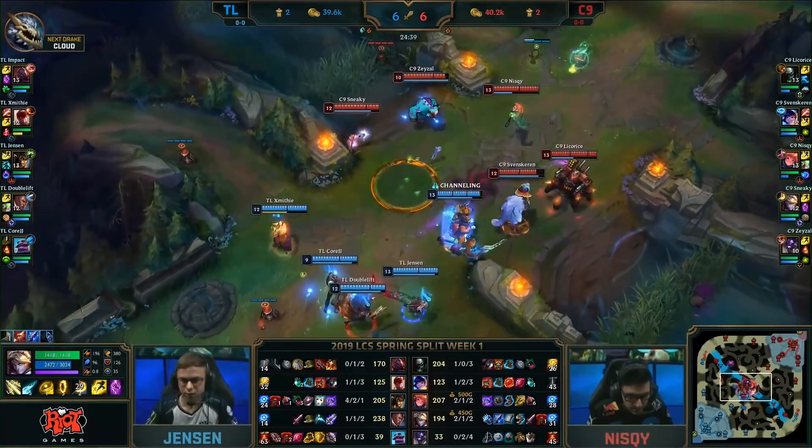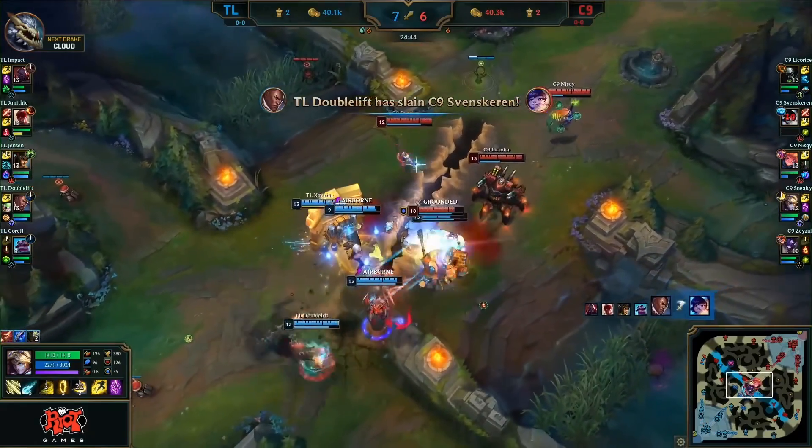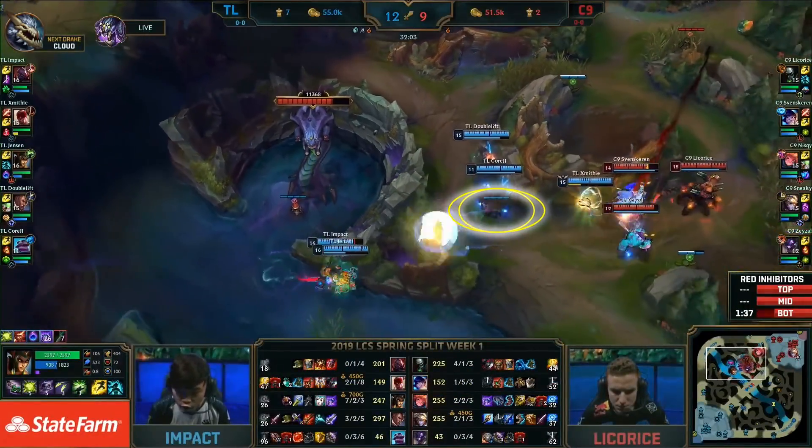This could be a nice fight in the mid-side. They find the root onto Sion, but he's tanky. Goes back onto the Zunu. Look at the damage since Keren's already gone. A big knock for the backside, but there's nowhere for Zazo to go. It's going to be Team Liquid — 5v4 for Baron.